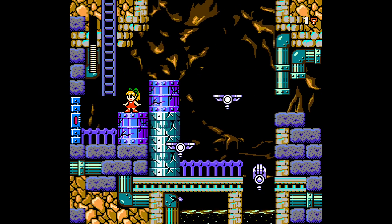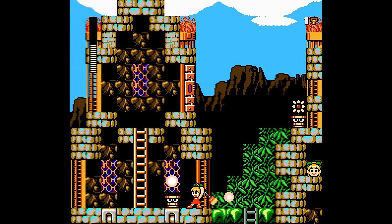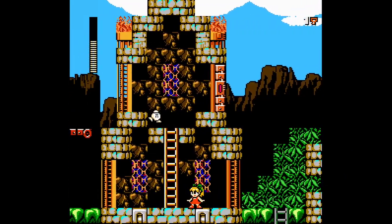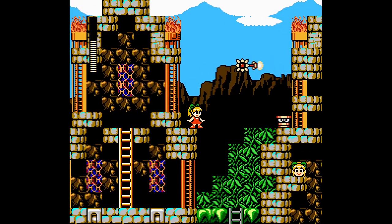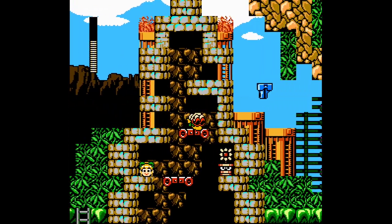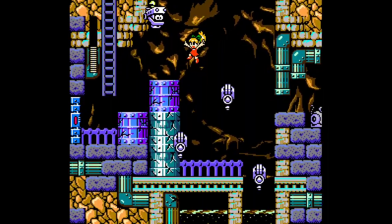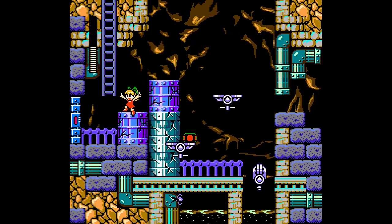We saw that blue key somewhere. I already forgot where it was. Maybe we need to jump here already - I never even thought of that. Oh no! Okay, well at least now I know. Now I know where to go.